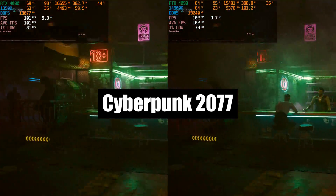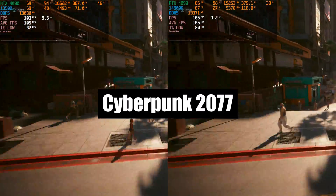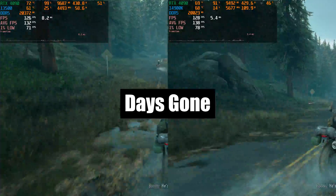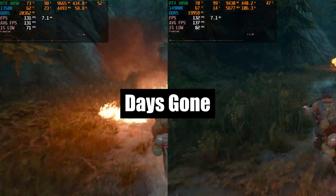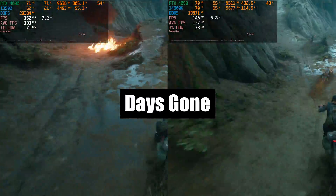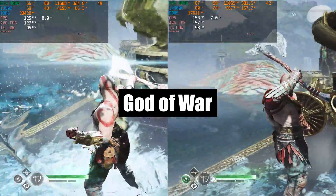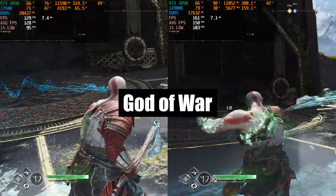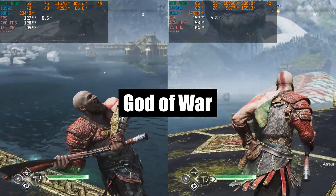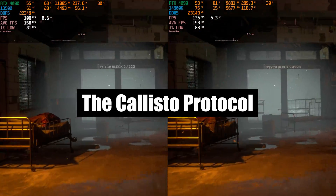One result came down to frame generation — this time they got the same 1% low. In Days Gone the 14900K shows a 5% better result in average FPS and a more stable 1% low. And in God of War we see the superiority of the 14900K — as long as you need 150 FPS in a single player game. The 14900K repeats the better result again.